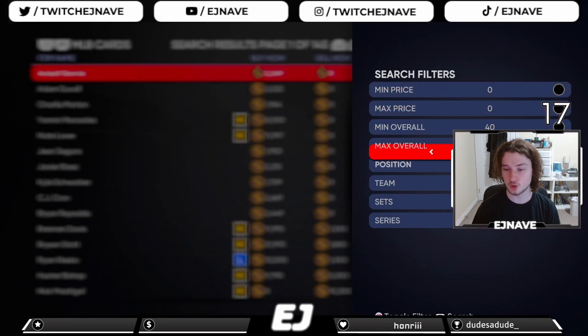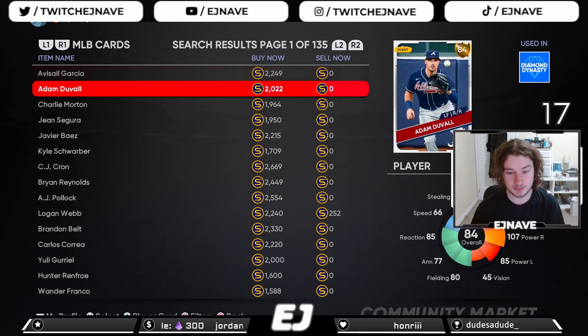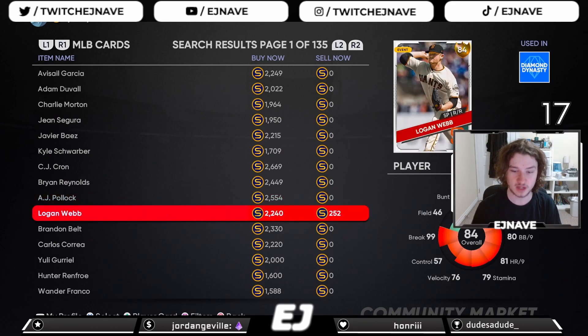The other type of card you're going to want to flip are gold live series cards. They sell very fast because people want to finish collections, especially at the very beginning of the game. People will literally buy cards at the buy-now price for anything. There's usually pretty low risk because you're not buying too far above the sell-now price.